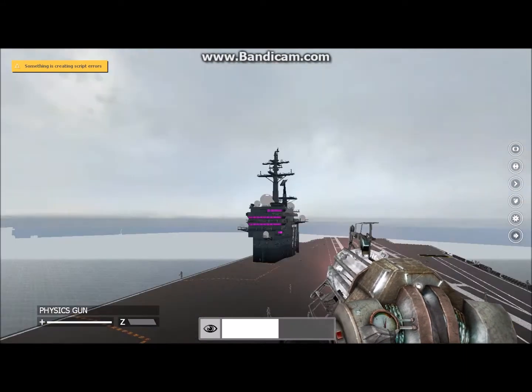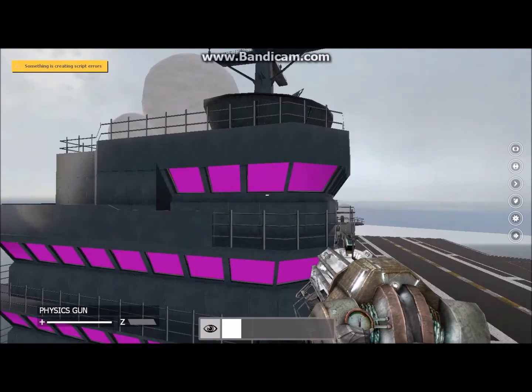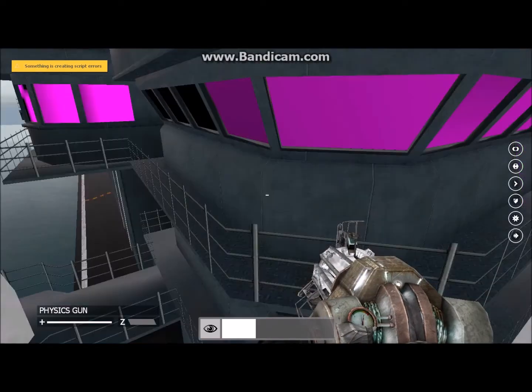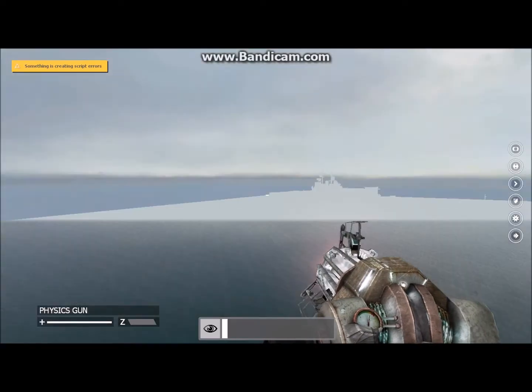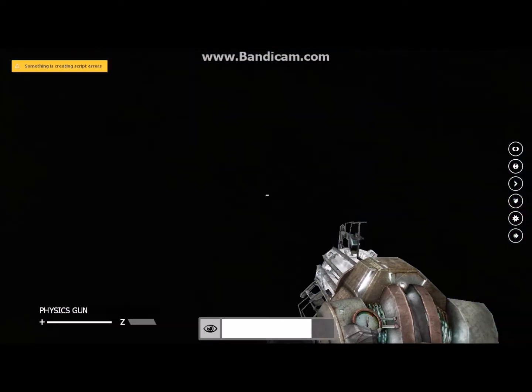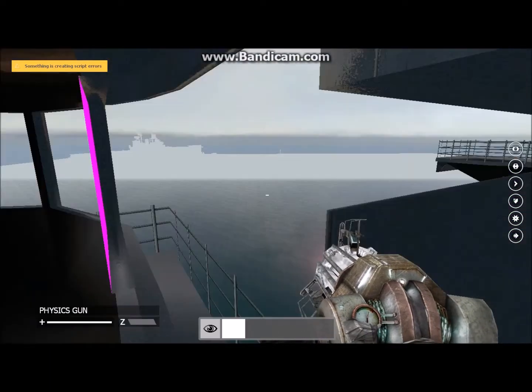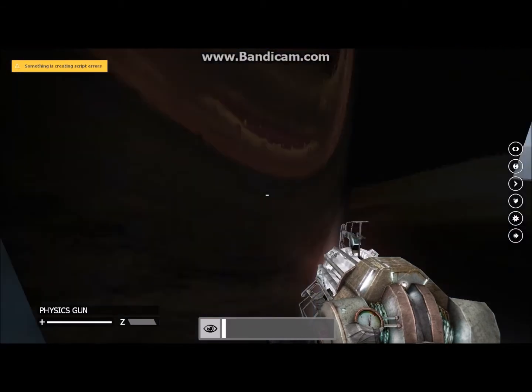This one does have an interior but it shows pitch black — I'll show you. Nothing special. The container ship definitely has the best interior out of all of them, even though it's the smallest of these three ginormous ships.